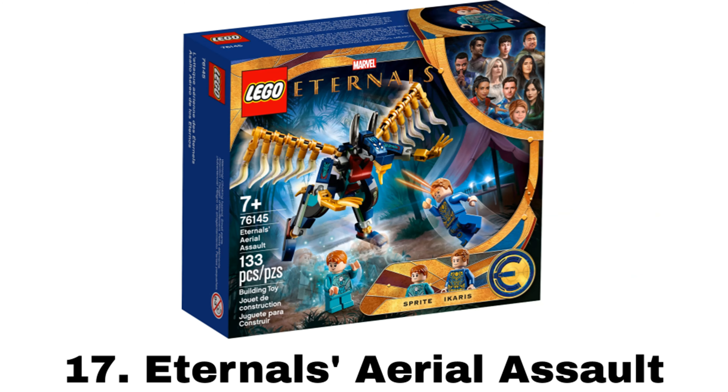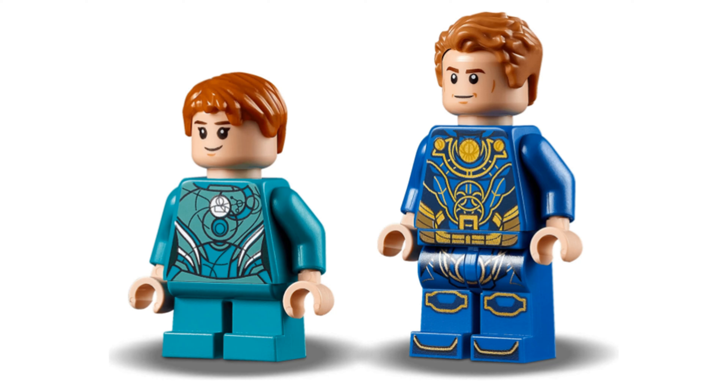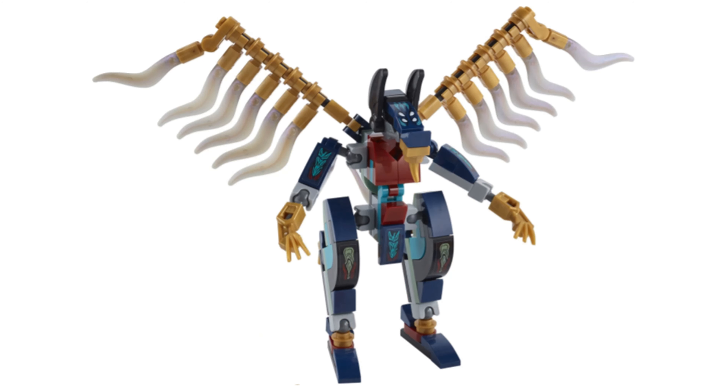Number 17 is Eternals Aerial Assault. It comes with two minifigures: Icarus and Sprite. The build is just a flying Deviant, and it's my favorite of the Deviant builds just because I like its more sleek design with the wings.